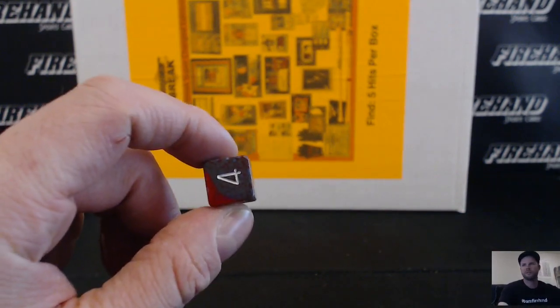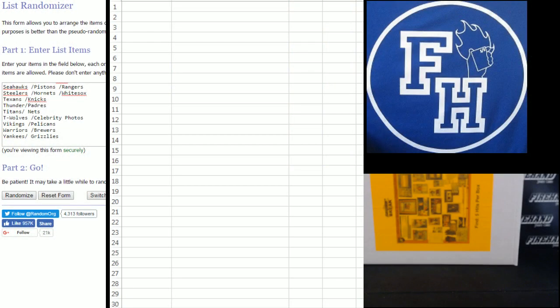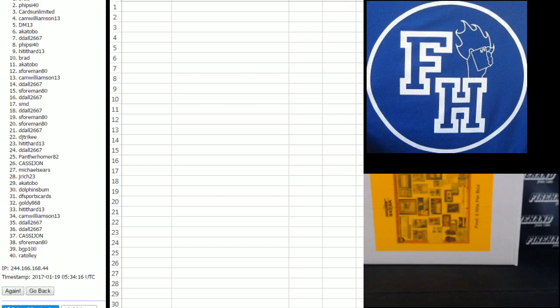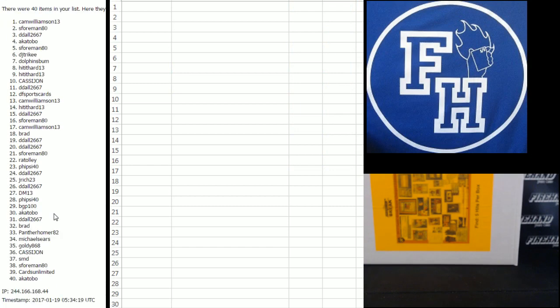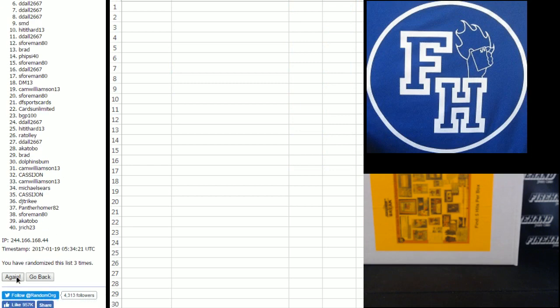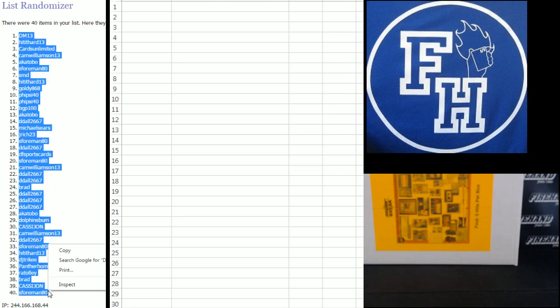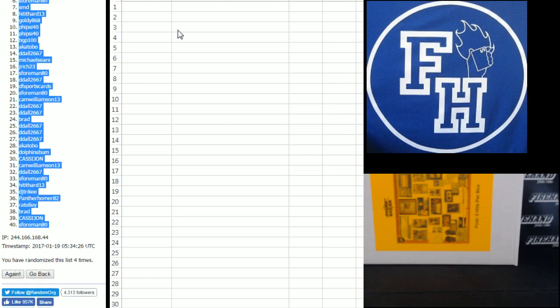Gonna hit the randomizer 4 times. We have BGP100 on the top, DM13 on the bottom. 1, 2, 3, and 4. DM13 number 1, S-Forman number 40.